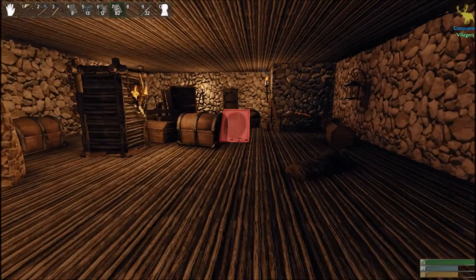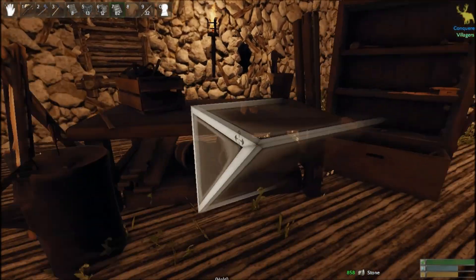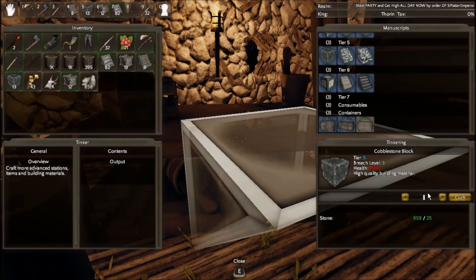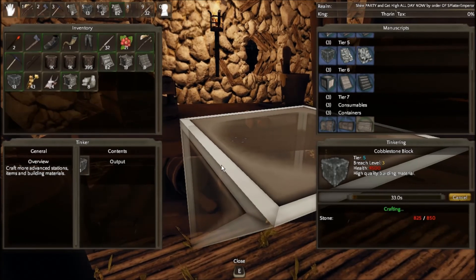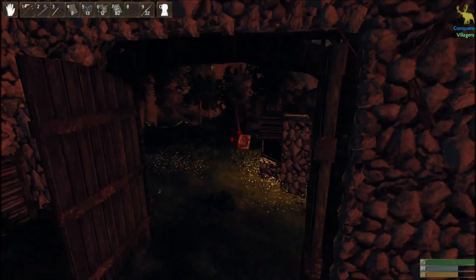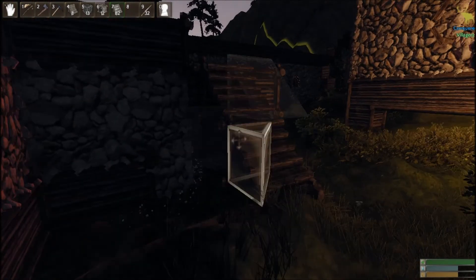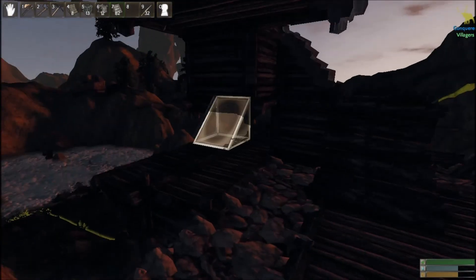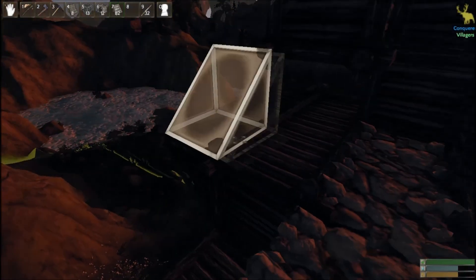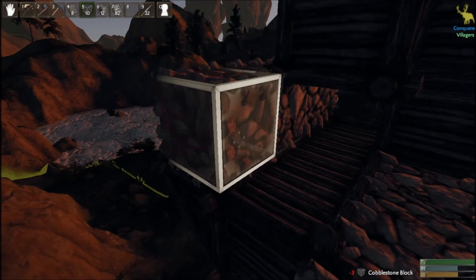I'm going to go and take some stone if we have it — yes, we do. Nice, I'm going to get some stone blocks too. These are the cobblestone blocks. I can get about 34. Nice. I'm going to shut this gate. This is how it should look. And I am going to build stone all around this watchtower.